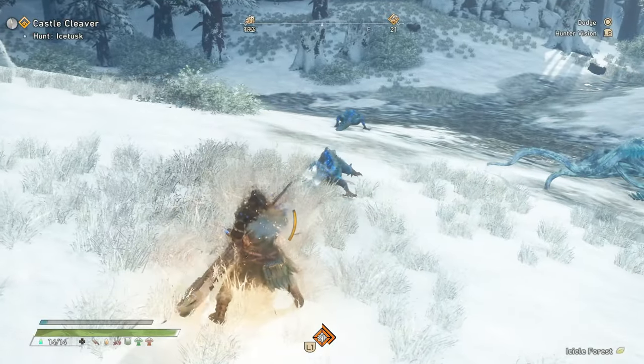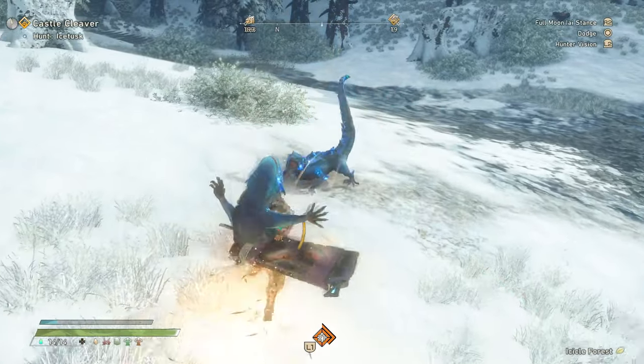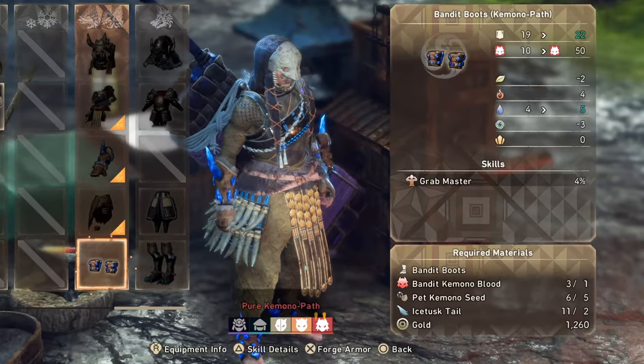In this Wild Hearts guide video I'm going to show you how to get pet kimono seeds. Pet kimono seeds are an item needed to forge certain pieces of armor in Wild Hearts, such as the Bandit Boots and the Kimono Path.